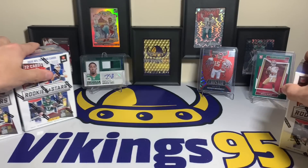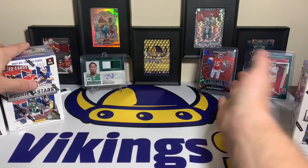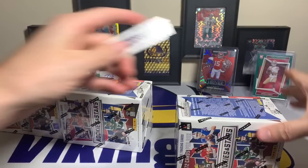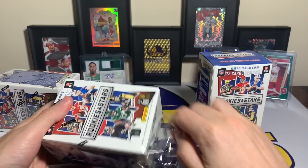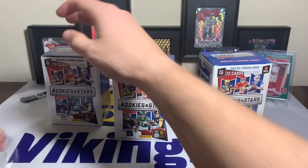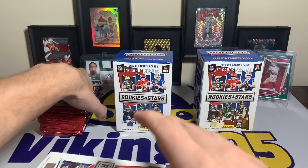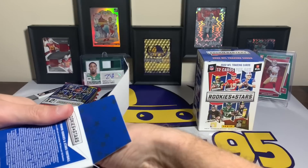We're going to see if I can keep the Rookies and Stars hot streak alive. I've hit some pretty decent cards — the Mahomes is numbered out of 80, that's a crazy cool card, the Breeze Hall RPA takes the cake, and we hit a Brock Purdy green out of a value pack. This is probably product of the year, at least retail product of the year. I've seen Kenny Pickett autographs pulled, Sauce Gardner RPAs — so many different cool cards pulled out of these boxes.